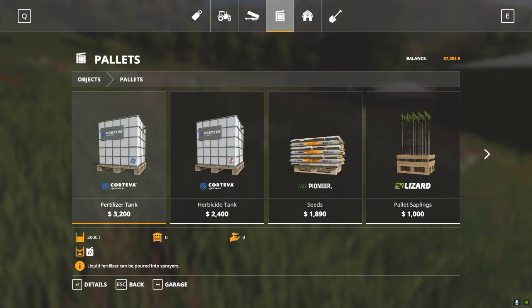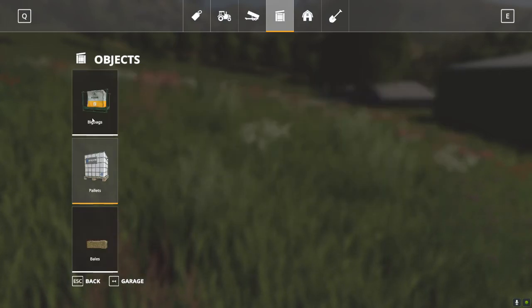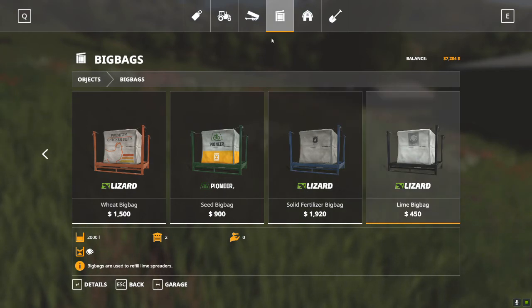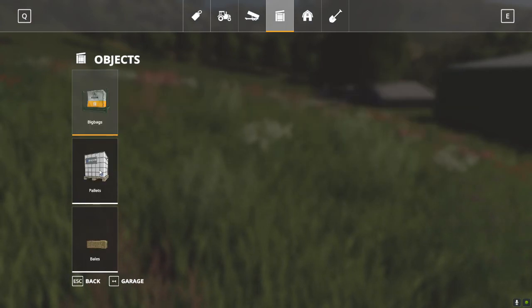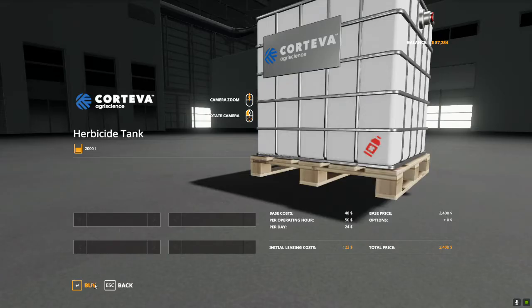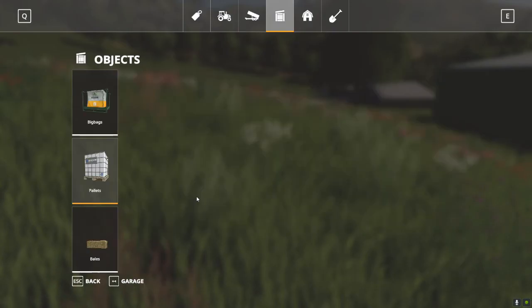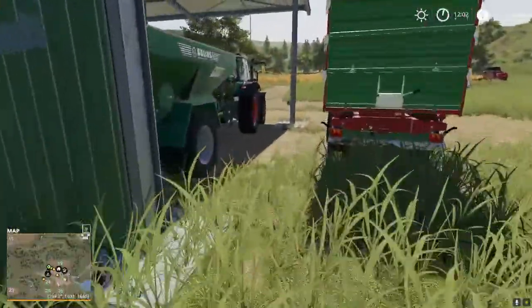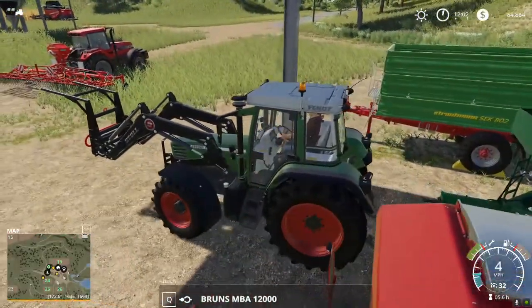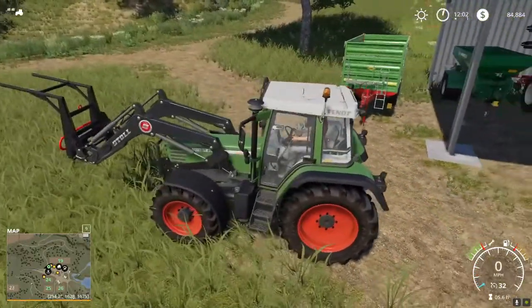That's a lot more expensive than what you pay at the silo. Keep in mind the silo I had you install early on is very very cheap compared to what you buy in the store — dry fertilizer in the store is almost $2,000 for a thousand liters. So you're getting bargain basement pricing when it comes to fertilizer and seed from the silo. I need a tank of herbicide — 2,000 liters is going to cost me $2,400 and that's what we're going to fill our sprayer with. I'm going to run to the store, take the little Fendt so I can carry my herbicide back with me.